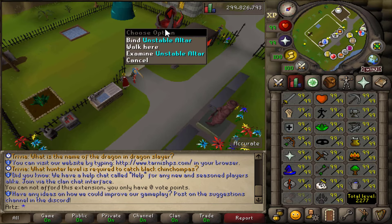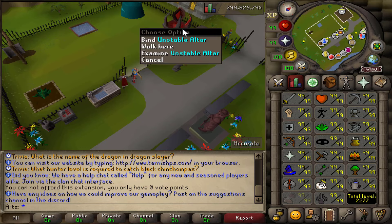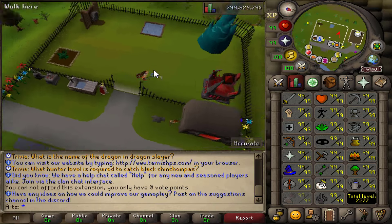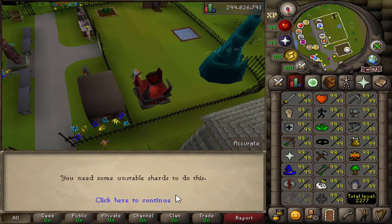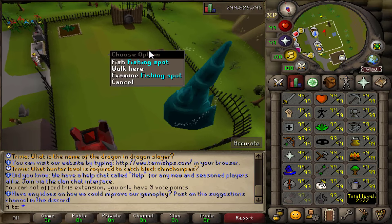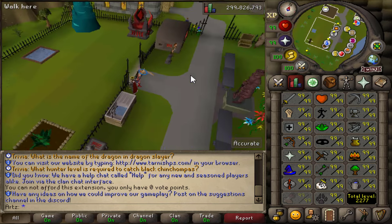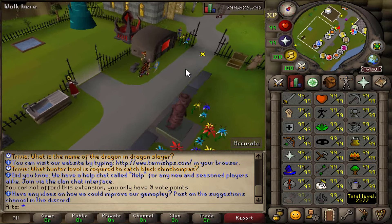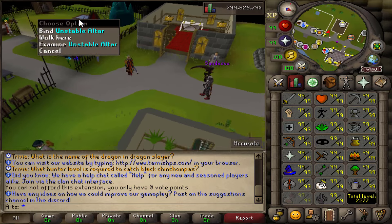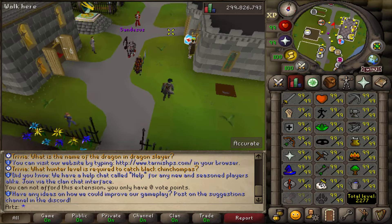The AFK zone has runecrafting — there's an essence spot and an altar. You afk here and then use the essence on the altar. You've also got fishing, agility, and farming. Farming is one I would 100% use this for — that skill is rough. They've got all the terrible skills that nobody likes in there so you can afk them, which is pretty neat.